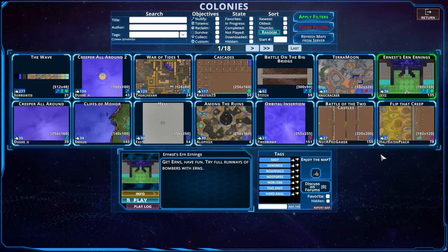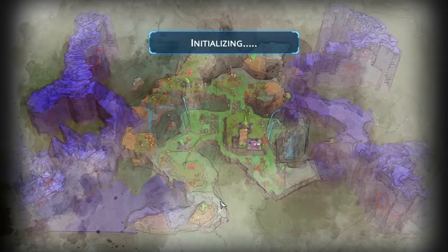What is up people? Today we'll be playing Ernest's Earnings. It's a quick map by Zees. So let's get to it.